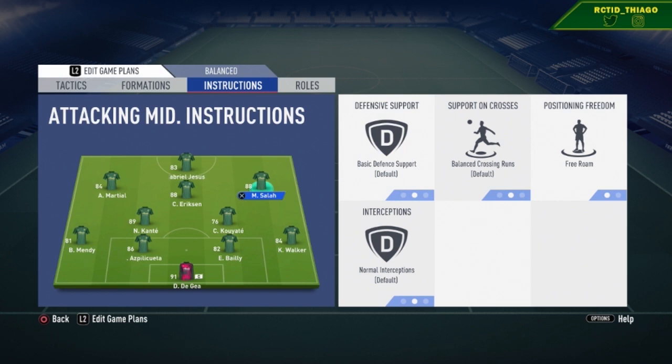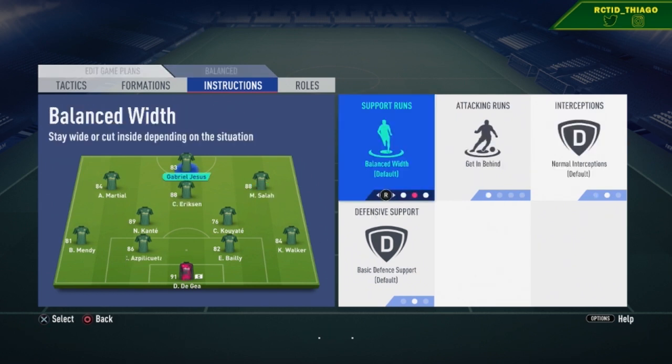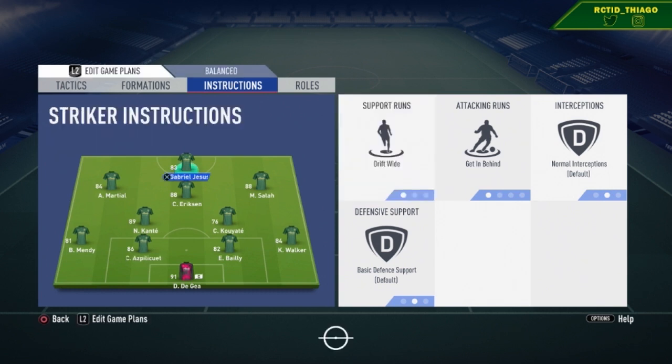If you're struggling to create space and your wingers aren't helping, you can put your center striker on drift wide — it'll pull the center backs to the sides and create space through the middle for your CAM to shoot or your left/right mid to get through. This formation is really good for possession and for countering when playing defensively. I hope you guys enjoyed it — if you have another formation or tactic you want me to cover, leave a comment below, and don't forget to like, subscribe, and share the video.